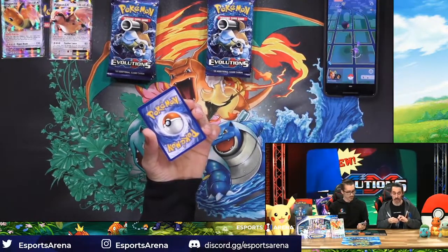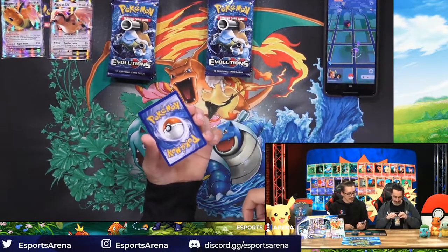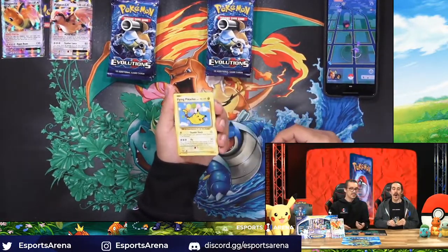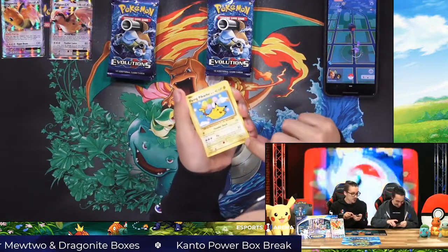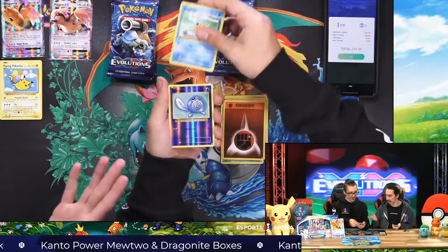The card trick is three because it's similar to the original set and there are no energies. Well, there's actually energies in the— oh my gosh. Immediately hit the secret rare, guys. This is number one. One ten out of one oh eight, guys. Magikarp. Gotta love Magikarp, dude.